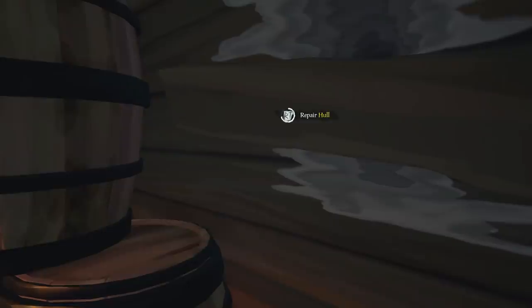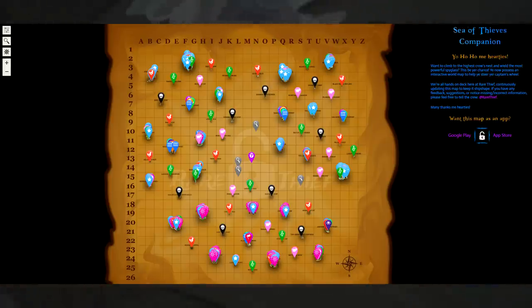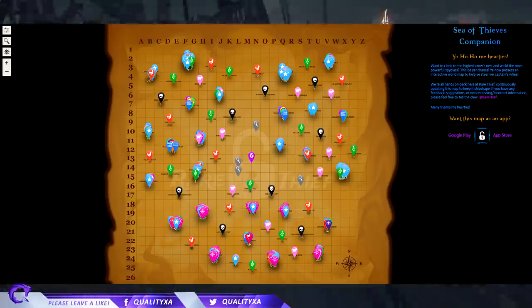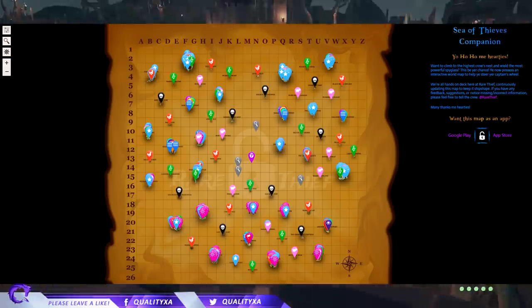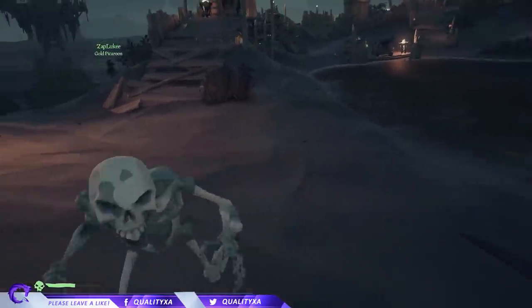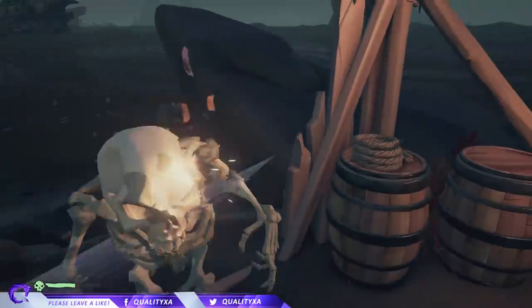Last but not least, a friend showed me this: the Sea of Thieves interactive map. This is really awesome — let's say you want to find the nearest chicken island. You can put that as a search and it will show you all the islands which have chickens on them. You can do the same for any other item, like snakes. You can search for that in the bar, which is really cool. I believe there are many others but this is currently the best one I have, and there is a link in the description below.